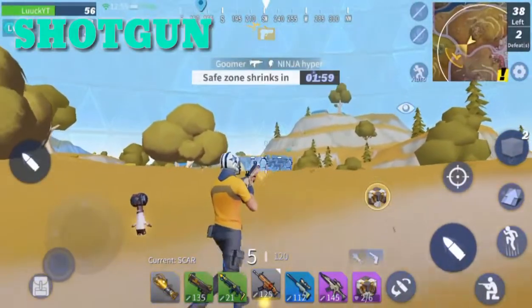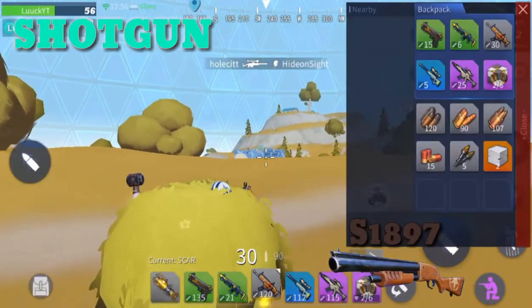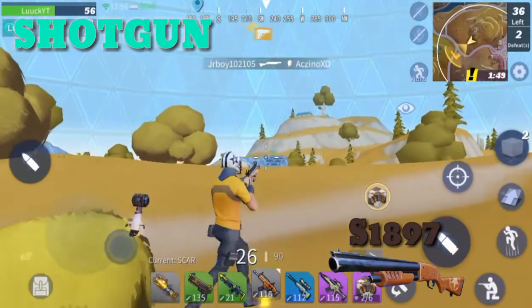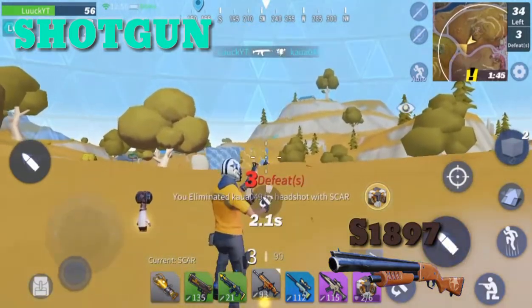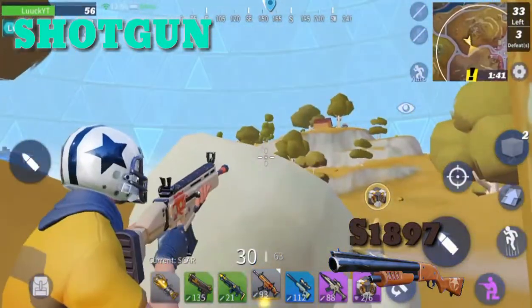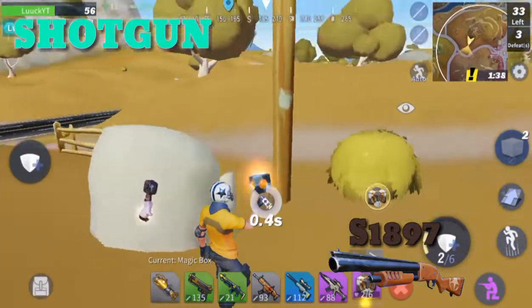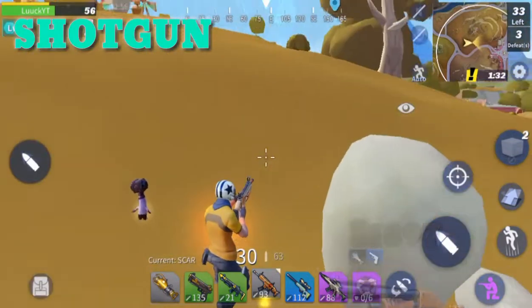The best shotgun award has to go to the S1897. This super deadly shotgun can easily one-shot your enemies — you're basically bound to win the match with this. Though the DTR is also a very good shotgun, when put against the S1897 there's a small but meaningful gap overall. They are both good shotguns, but the S1897's power is greater.